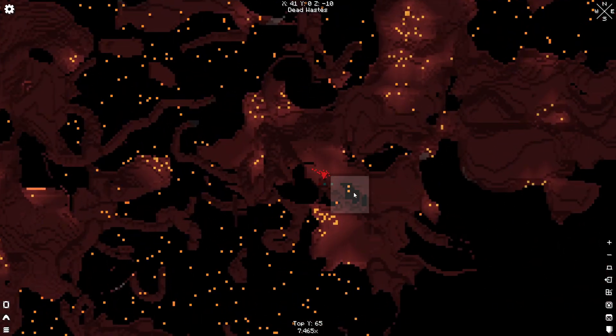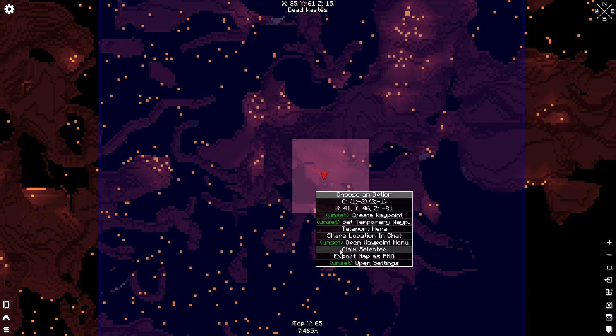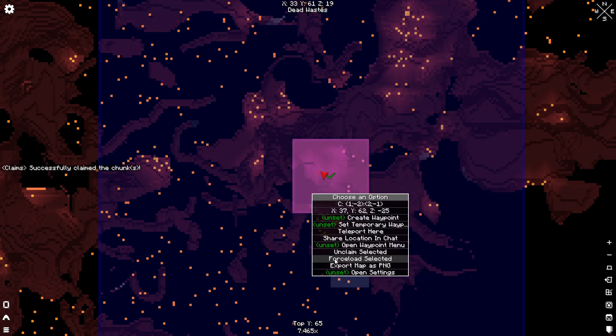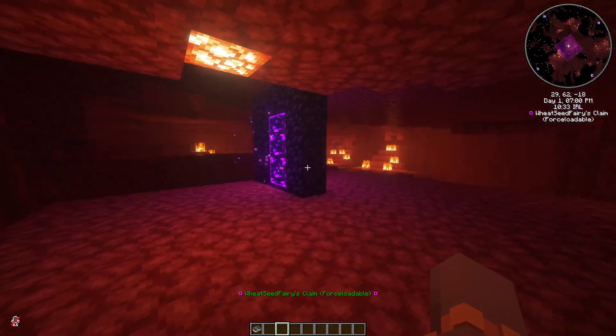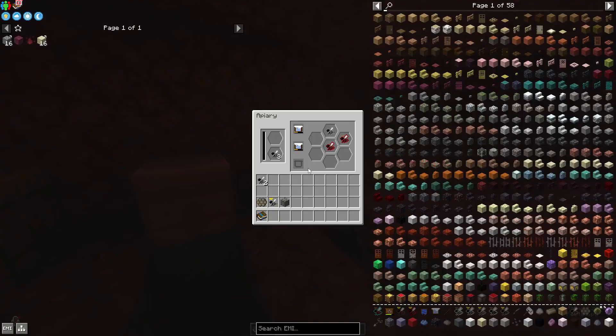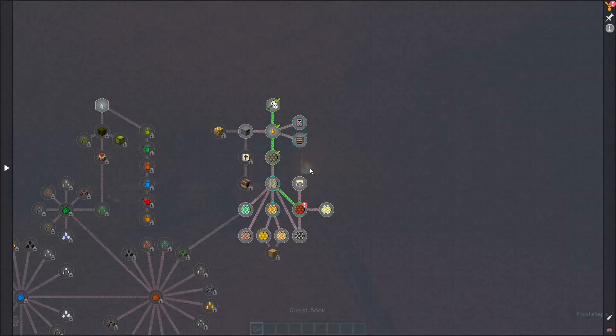For nether bees, be careful because they sting when you're nearby. Also, if you need to do other things, claim the chunks where you have your bees and force-claim them, so if you get out of the nether the bees are still working even while you're not there. We already got a crimson bee out of a rocky princess and a rocky drone — perfect.